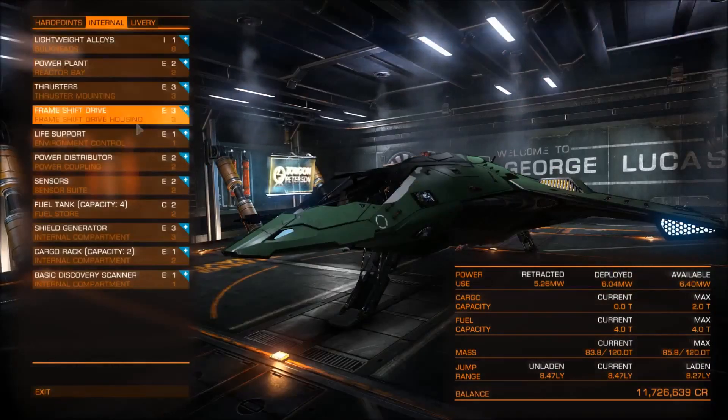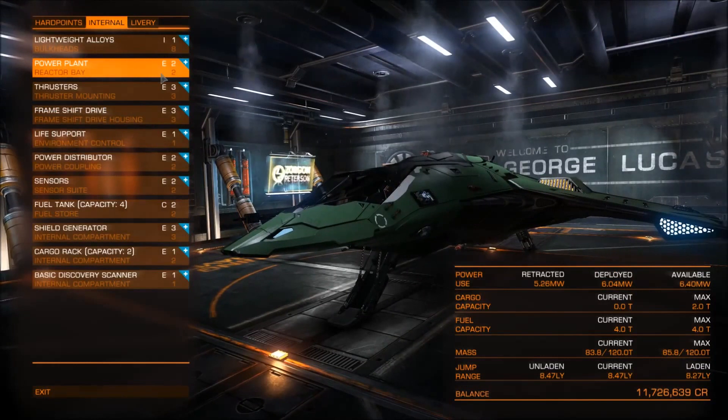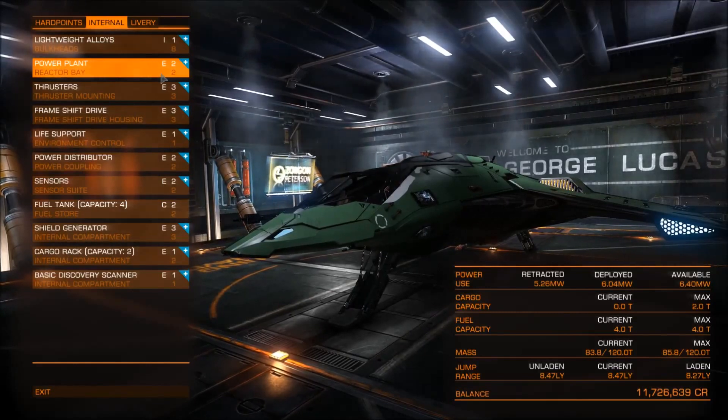Let's take a look at the internals. There aren't a lot of options here. The basic components are: power plant, thrusters, frame shift driver, life support, power distributor, sensors, and fuel tank. And of course there is a shield generator, cargo rack, and a basic discovery scanner.